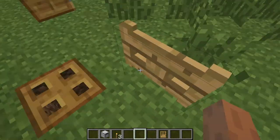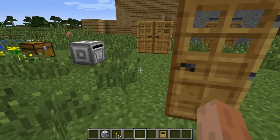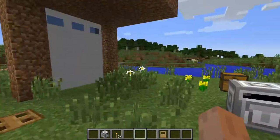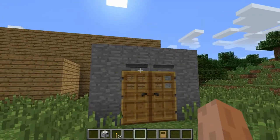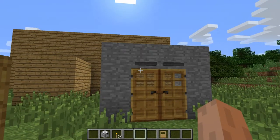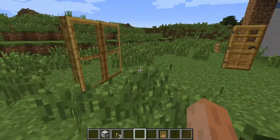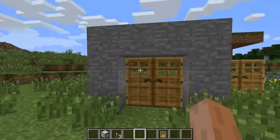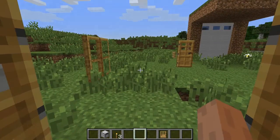It also does it with iron doors. Now moving on — that thing there is called a sensor. Guess what it does? It's a sensor. You don't need to open it, just step right in. And I believe it should open from behind — yep, it does.